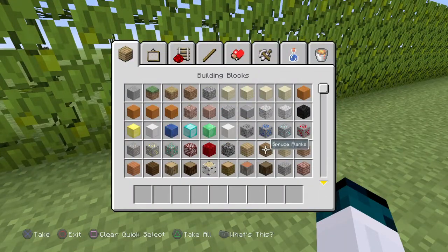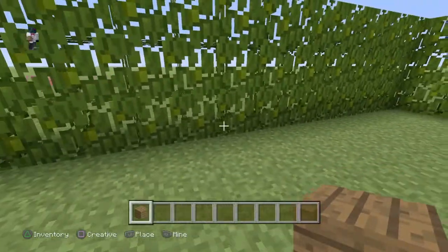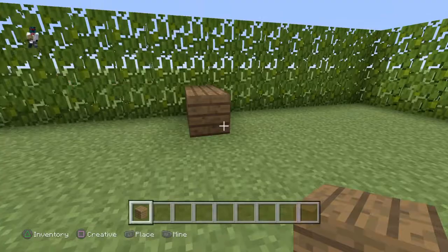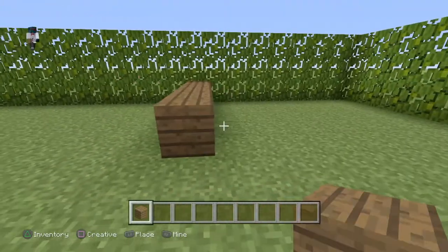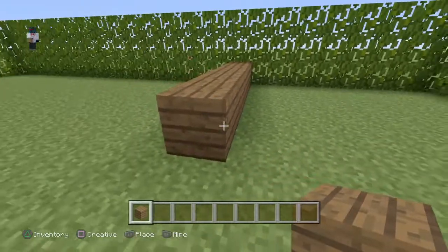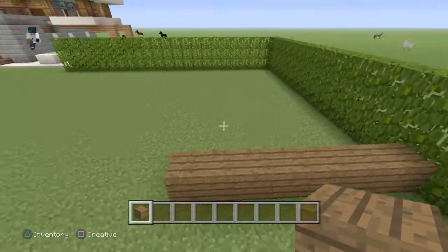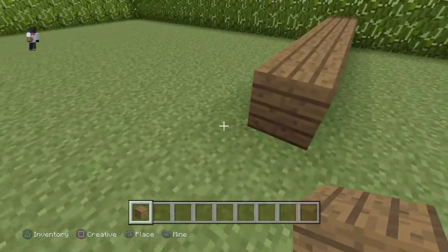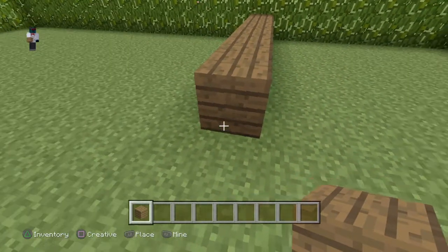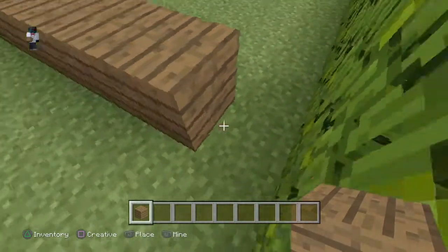So yes, spruce. It might be about maybe here. The trampoline is going to be really basic — just a slime block on the carpet. I might like to go in creative as well, I don't know. Yeah, there should be one more.